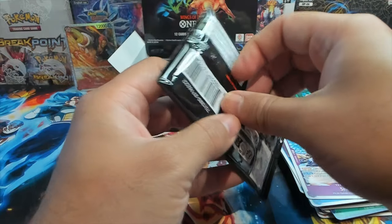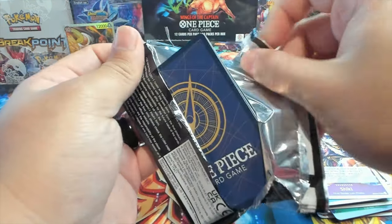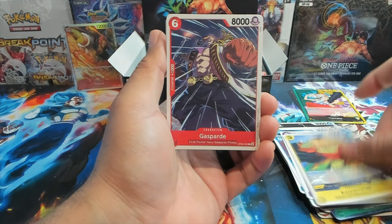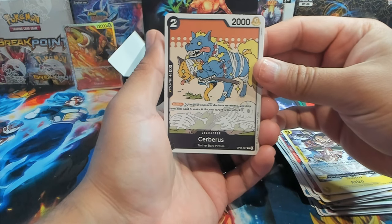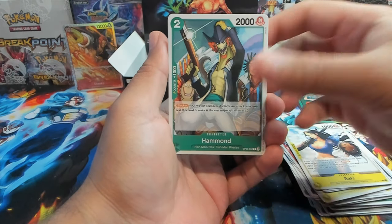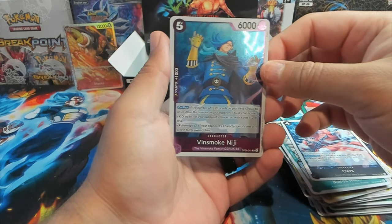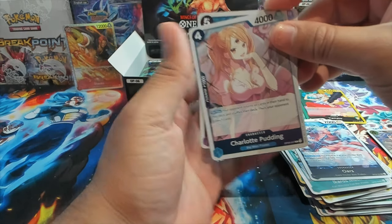Go check that video out after this one because it was insane — it's a bit longer because we were opening up two booster boxes trying to pull a god rare from either Awaken Pulse or Beyond Generations. Pack four: we have Cerberus — that's a very nice art — Rocky Hammond, Baron Shark, Ikaros Much, Ores, Vinsmoke Niji as our first rare, and Charlotte Pudding as our second rare.